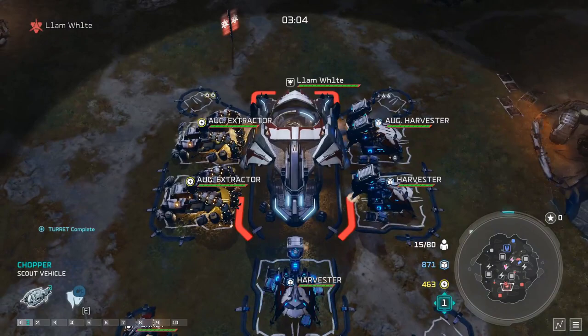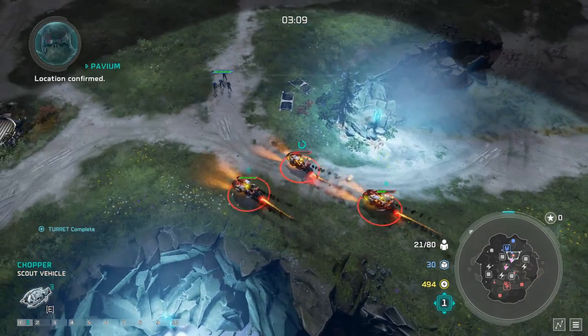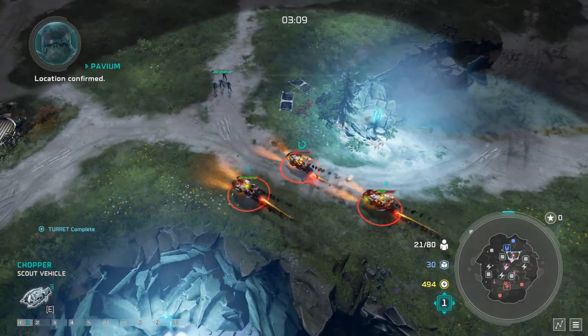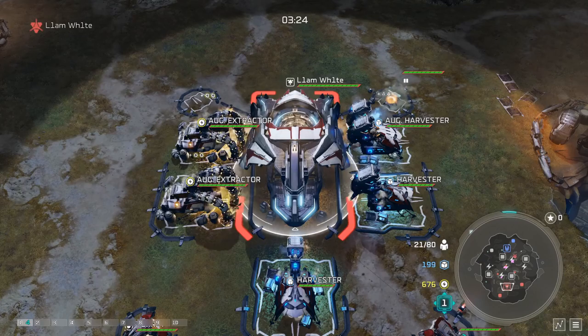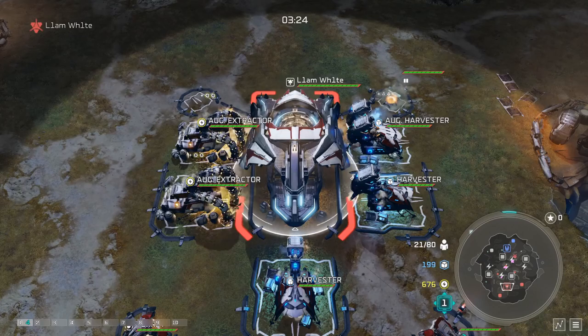We go Burnout 2 on the second point — that's going to help us get into tech 2 faster. As you're queuing up tech 2, what you really want to do is try and take your expo. If there's a lot of map pressure from the opponent you can't really do that, but you want to try and take your expo as quickly as possible as you're getting tech 2.